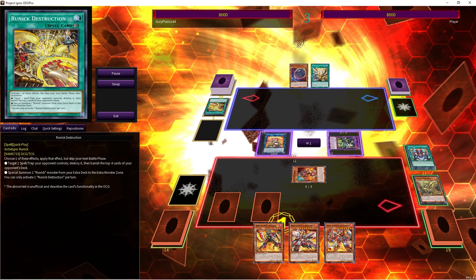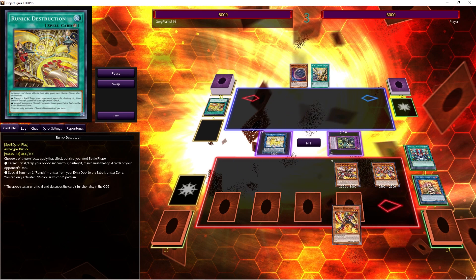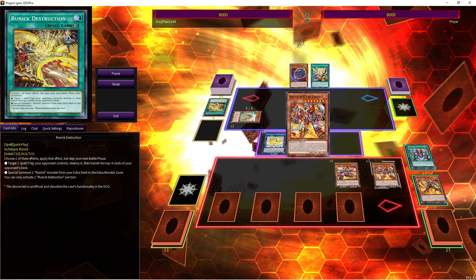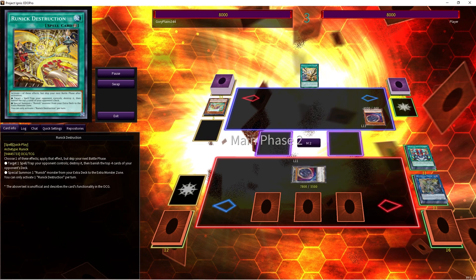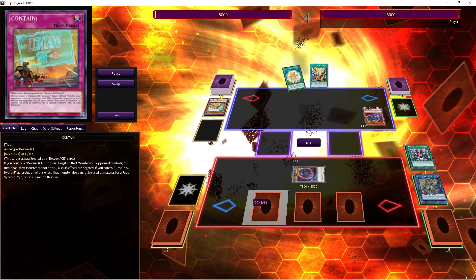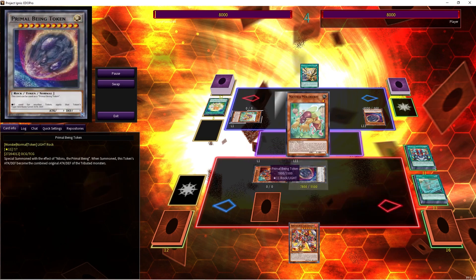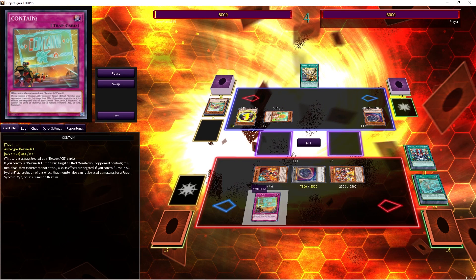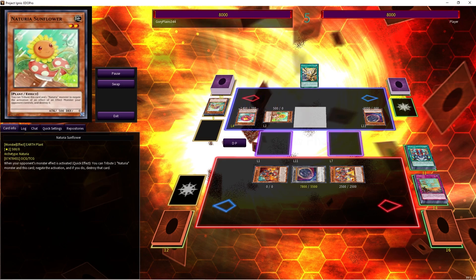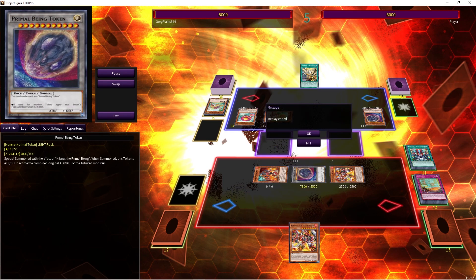We summon Gizmek, tribute it to get Hydrant, activate Impulse, Alert to get Fire Engine, then Turbulence and Fire Engine for a board of big bodies. We set two via Turbulence and link off to Unicorn. They go for Mole Cricket and we use Fire Engine to go into Air Hoister, but I got too greedy — they drop Nibiru. We still have enough to respond: they go for Notorious Blessing, we chain Rescue and Alert to summon Hydrant and Engine, contain their Camellia so it can't be used as material, they realize they can't kill anything, and they scoop.